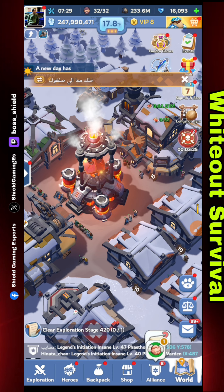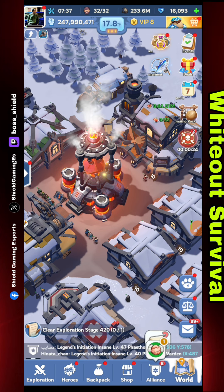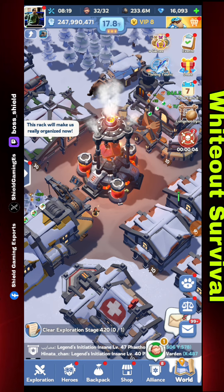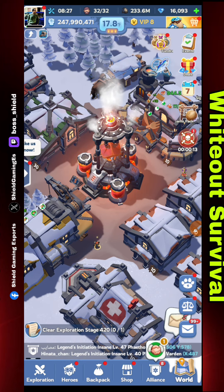You can get this event four times a month, and one time you can combine it with Alliance Mobilization to earn Alliance Mobilization points while completing Hall of Heroes at the same time. This is how you get shards or items from the Hall of Heroes. I hope you enjoyed the video — thank you so much for watching, bye bye!